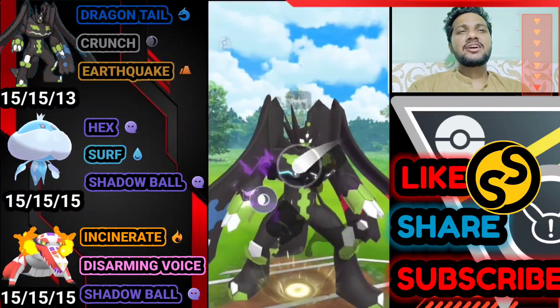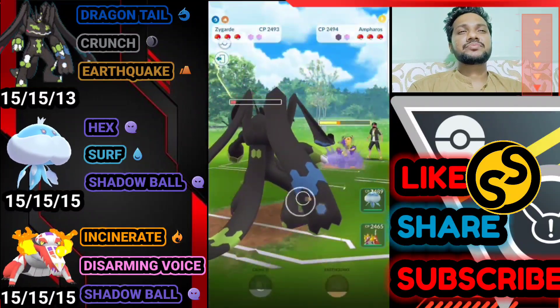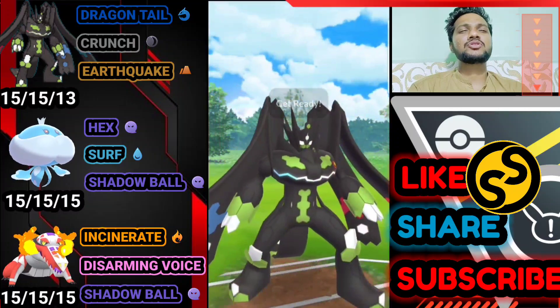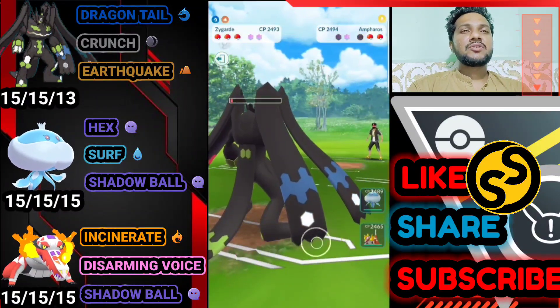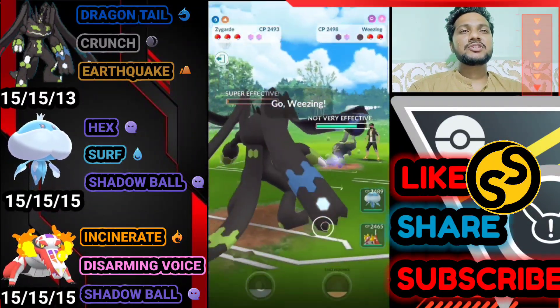Zygarde is so tanky — it survived two Brutal Swings and the opponent just lost one shield. We still got another Crunch charged, and bye bye to Ampharos. We just beat the safe swap, so we got full advantage in this match. Let's see what the opponent brings — he brings Galarian Weezing again.